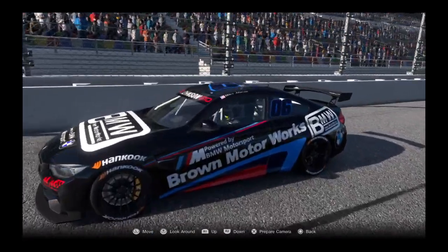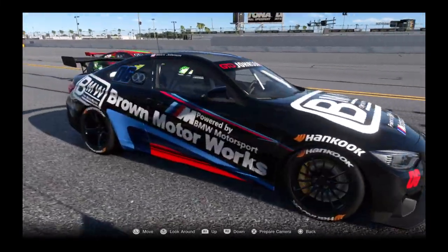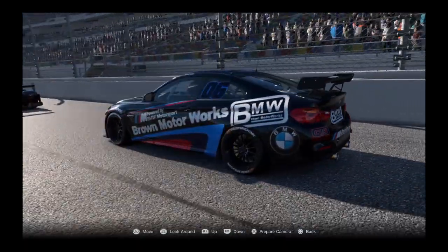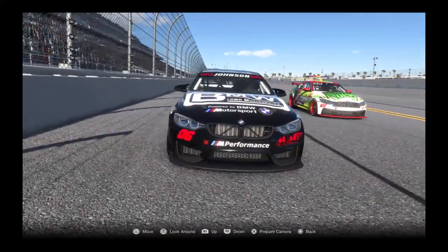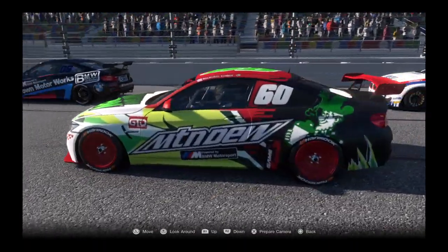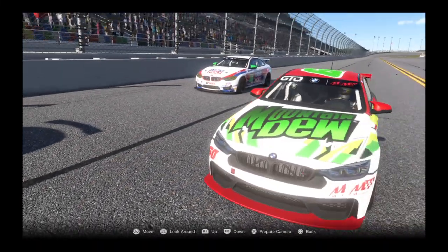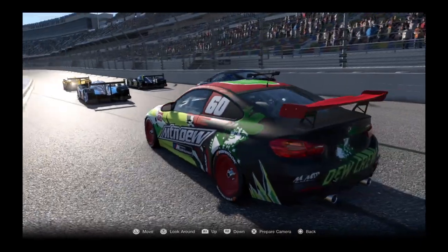Rolling off P1 for the Group 4 cars is the 06 of Miles Johnson. Miles Johnson really fast in practice — he's been really working at it for this season. He's never won a road course, so this is a lot of uncharted territory for him. But he's got a fast car and a teammate behind him. And speaking of teammates, rolling off right behind him is Nicholas Collier in that number 60 machine with a beautiful scheme he made by himself. Look for the 60 car to be going to the front in the Group 4 class.